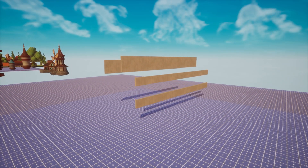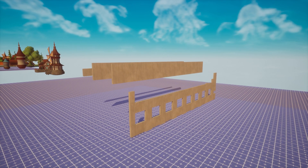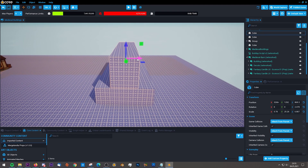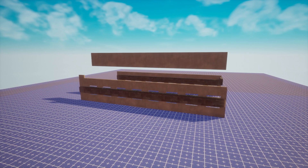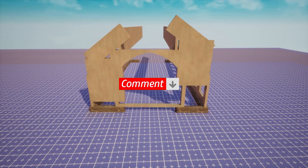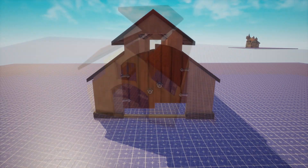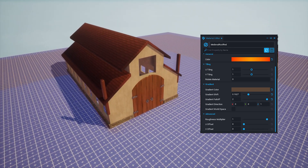Alright, now let's start creating. We are beginning with the barn to empower the villagers to harvest wheat for our mill. I used some cubes to sketch up the approximate size and shape of the building and started creating around those cubes. To give the roofs this particular look, I created a custom material with a gradient on it.